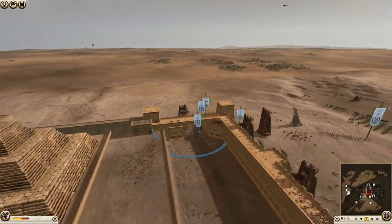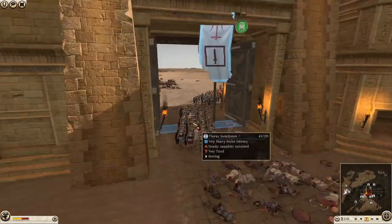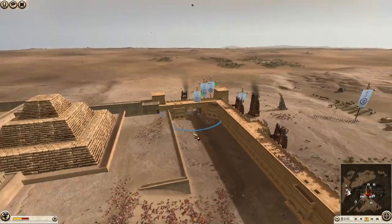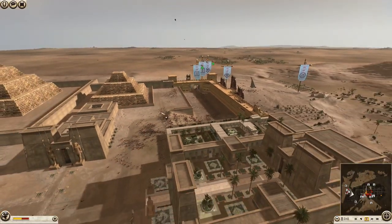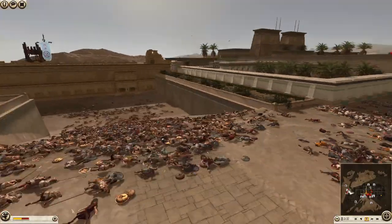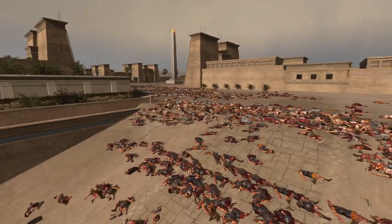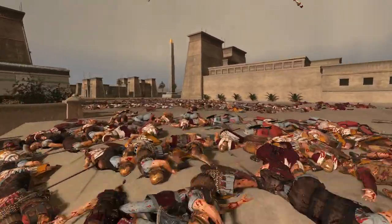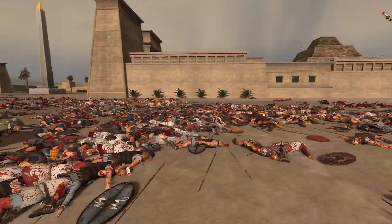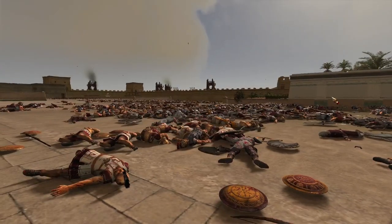It looks like the Seleucids are pulling back. Have they just had enough? You cowards — you were so close after all this ground you just took. Imagine being one of their soldiers. We got so far, we took all this ground, all these men died for nothing. Look at the piles of dead Seleucids and Macedonians. It's all for nothing — they've just walked away from it.